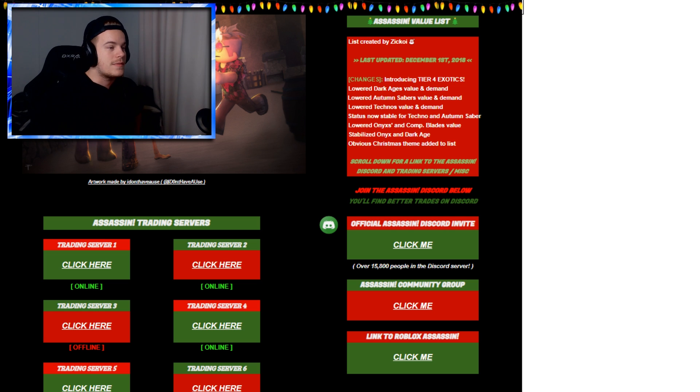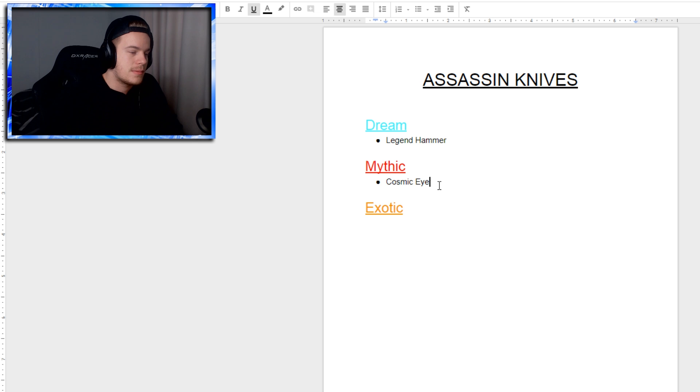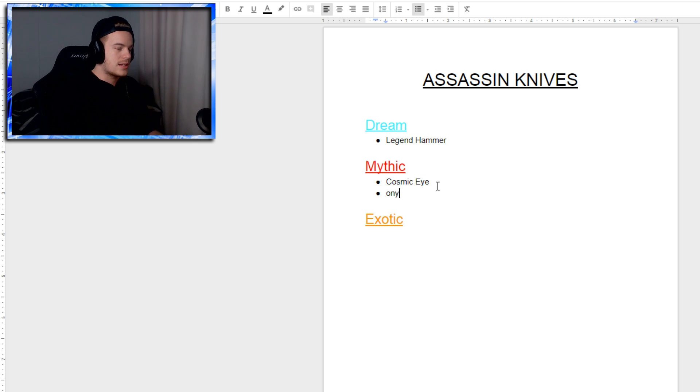We're going to see if we can trade because there are some knives that we still need to get. The knives we still need are right here — the Legend Hammer and the Cosmic Eye. I also have to add to this list: there's the Onyx Knife now.